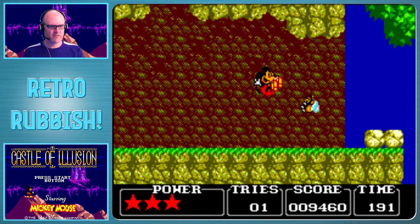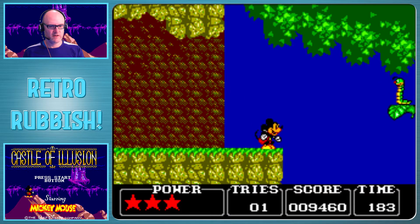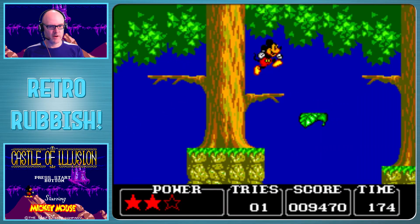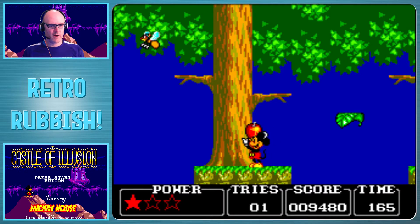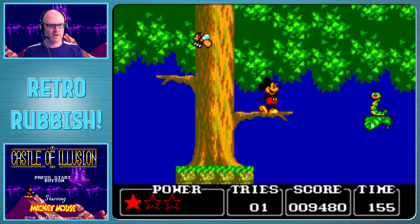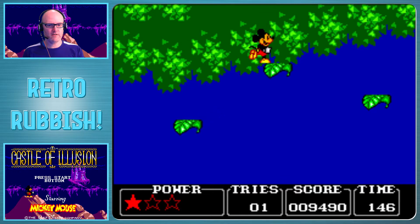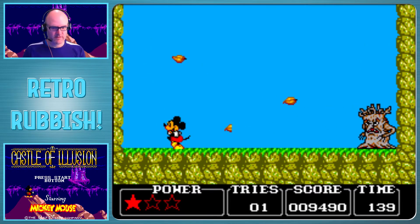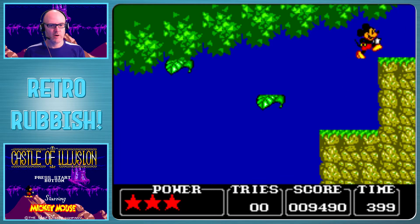So yeah, this is definitely different than the Genesis version. It's been a long time since I played the Genesis version so I'd have to go back and check that again. Oh, I thought that was a power-up but it's just a throwy thing. These guys just fly over the top. You have to bounce and land - that's hard. Did I make it? I made it to a boss! Okay, I was not expecting that.